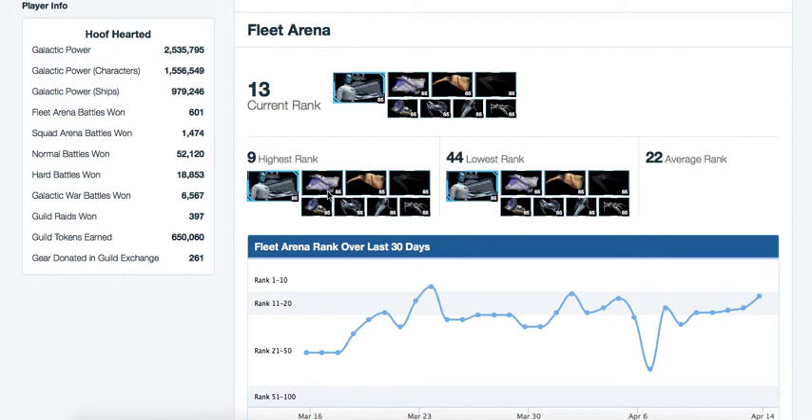He's using Chimera alongside the Ghost, Houndstooth, and TIE Silencer. He has the Phantom as his first reinforcement, followed by TIE Advance, Slave 1, and I believe that's Biggs' X-Wing — unless it's Wedge's as a Houndstooth counter.